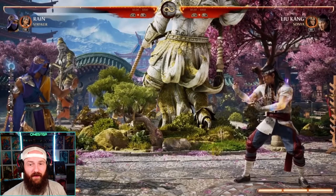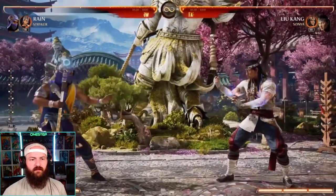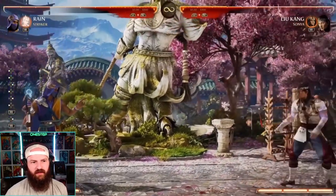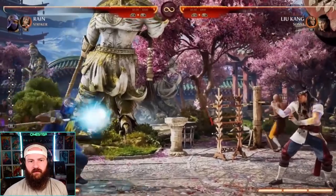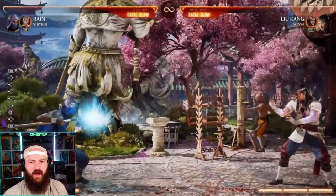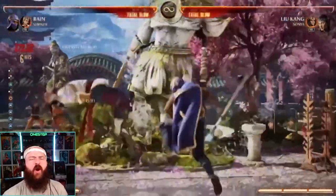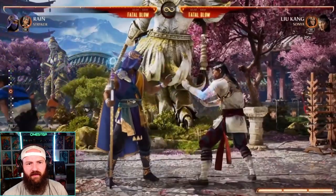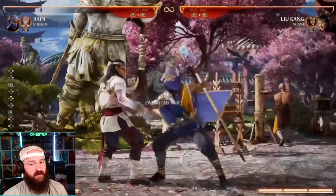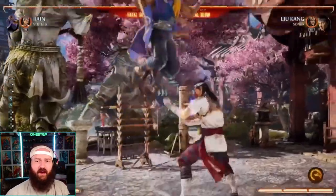For Rain's cameo I've assigned Stryker. We saw Sareena's stuff — now we're getting Stryker and I've already seen some crazy stuff with him. Stryker's first thing is his grenade toss — straight out of good old Stryker. He comes in and throws double grenades that can go low or high. These are ambush moves, meaning they can come out while Rain is doing his attacks, so you can do combos with grenades extending simultaneously.